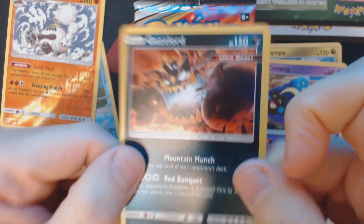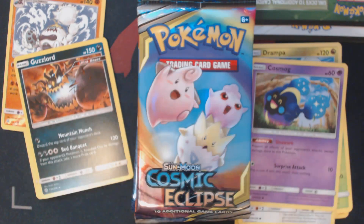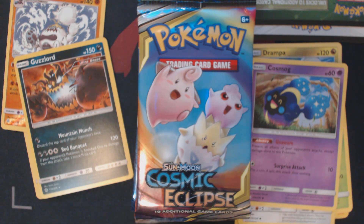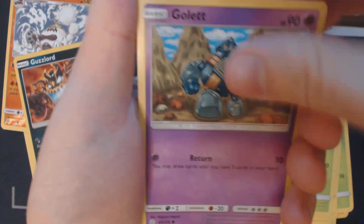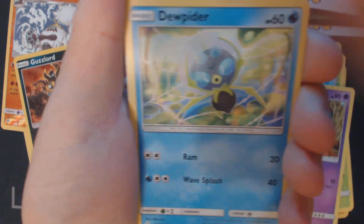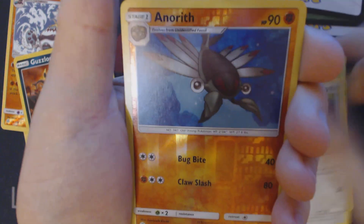That looks like a holofoil to me. Pack number three. These are ten completely random booster packs that I earned at some events that I can't remember at this point — these are not part of a sealed booster box. Got here Water Energy, Will, Golduck, Pangoro, Jangmo-o, Deerling, Gullett, Dewpider, Pitera, Aipom, Reverse Holo Anorith, and Cradily.